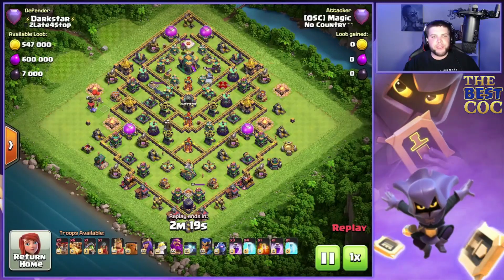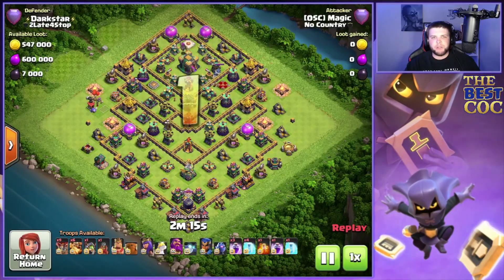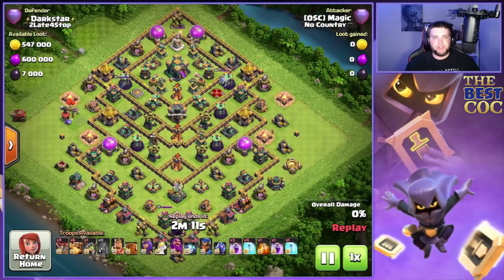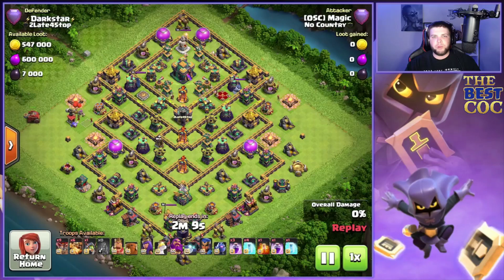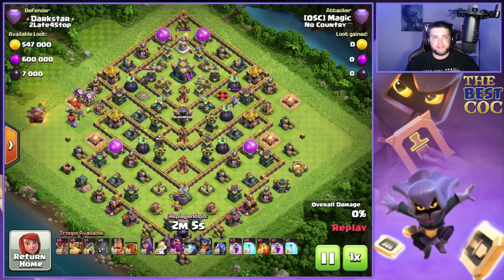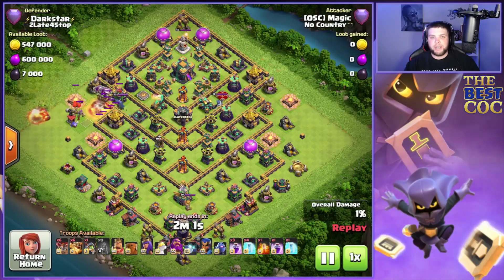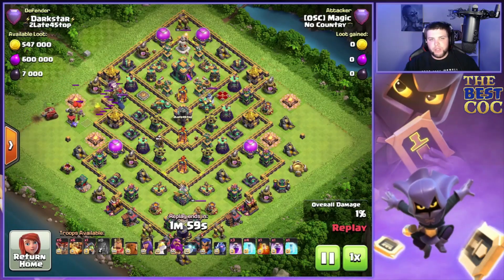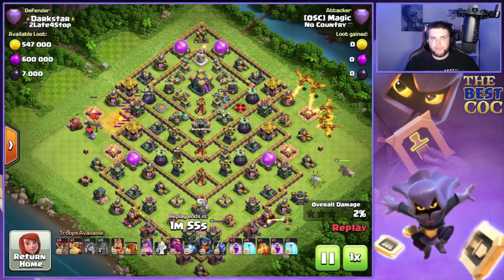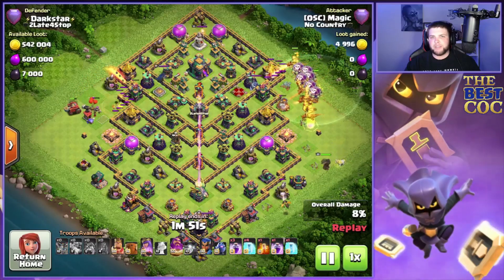On this fifth and final attack we have a diamond style base, similar to one we've already seen but rotated vertically, with three infernos in a row. This one's a little different though — all four air defenses are shoved in the middle of the base to play against super dragons, since they're not easily accessible and you have to get deeper to destroy them. We use the flame flinger at the nine o'clock side with a couple balloons to take out the mortar.